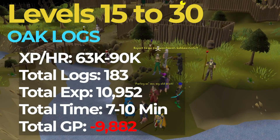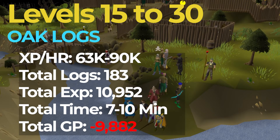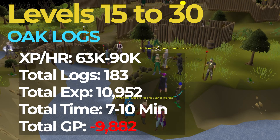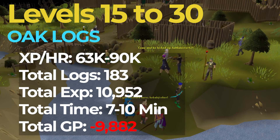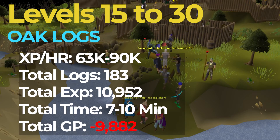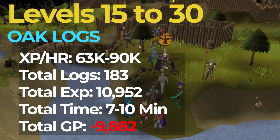After you're level 15, you're going to want to switch over to Oak Logs. You're going to want to do this from levels 15 to 30, and you should be getting around 63 to 90k XP an hour. Since you will need 183 logs, or roughly 11,000 experience, this process should take you around 7-10 minutes to complete and cost around 10,000 GP.